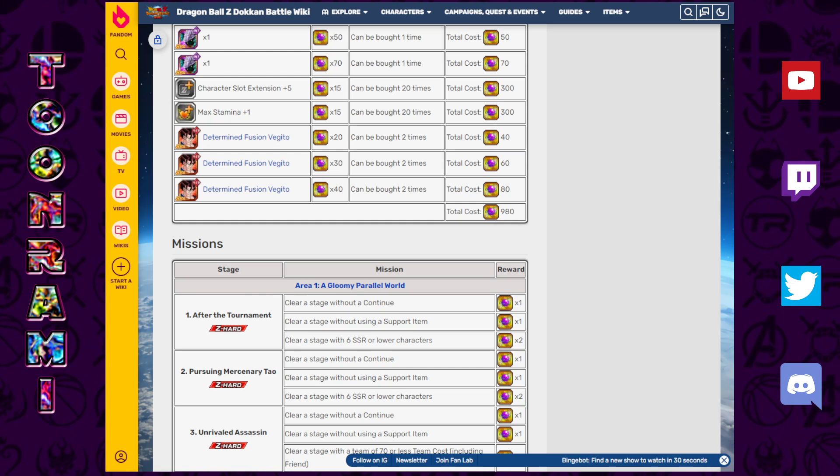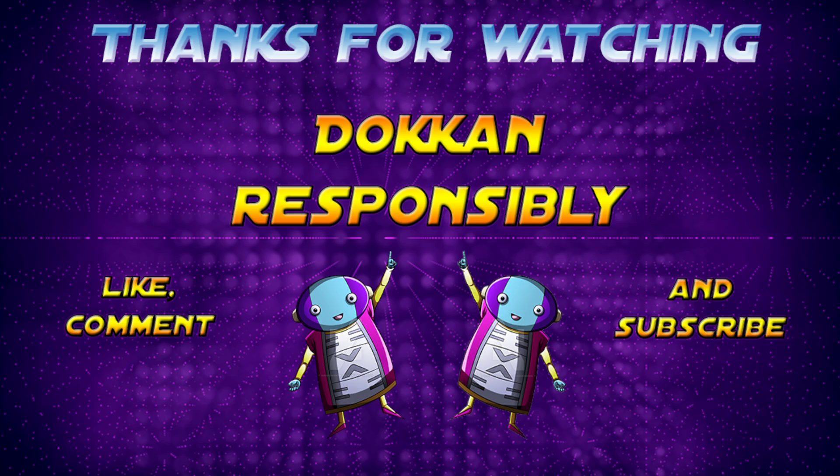Thank you so much for watching. If you enjoyed the video, be sure to leave a like. Let me know in the comments what choice you ultimately made as a new player on how you allocated your Supreme Kai Stone expenses — and if you're a veteran player with stones you got back, what did you buy: stamina, character slot expansion, or a Vegito you might have missed? Subscribe for more content and click the notification bell. Stay tuned, and always remember to Dokkan responsibly.